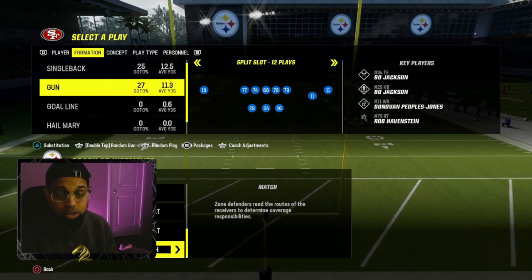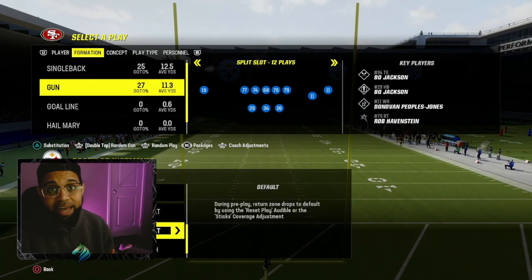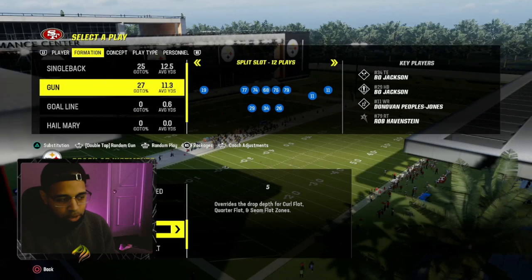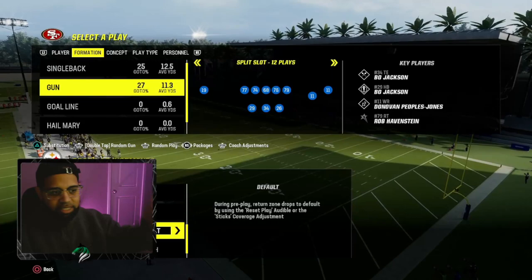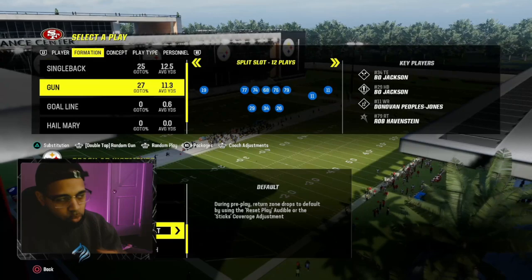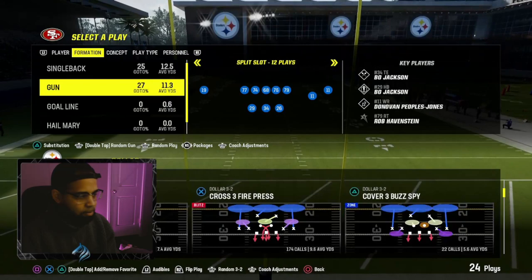The reason this adjustment needs to be made is simple: as soon as you adjust your zone drops, even if you have your zone coverage set to match, they're not going to match. You also need to know which zones apply matching principles. Whenever you change your zone drops, it negates your matching principles — they will not match, even if they're in seam flats, quarter flat seam flats, outside quarters, soft squats, vert hooks, or three-recs. None of them will match unless you make this one adjustment.